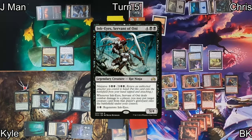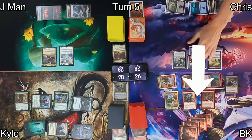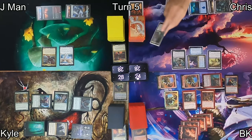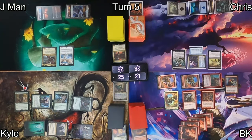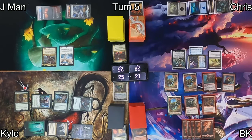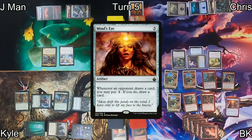On Chris's turn he plays Dark Ritual, generating enough mana to cast Ink-Eyes Servant of Oni — which can grab creatures out of opponents' graveyards. He attacks me, taking me to 24, then reveals Throat Seeker off the top — each opponent loses three life. I'm eyeballing that Linvala with intense hatred.